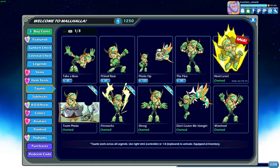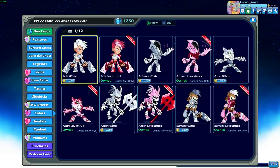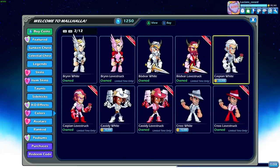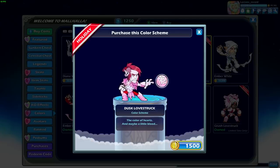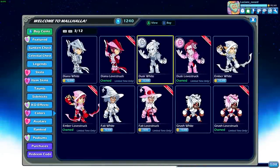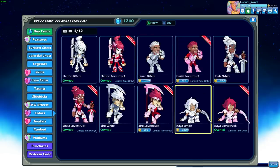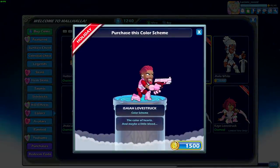Let's see what I don't own yet. Still getting over a little sickness here. Here are the lovestruck colors - I don't own all of them, so let's carefully go through this list. New characters have been released since last Valentine's Day of course. Here's one of them - we have lovestruck Dusk. I'm going to use mammoth coins because the gold coins I only save for purchasing the black color legends, since they take 25,000 gold. Here's Isaiah lovestruck. Very nice.